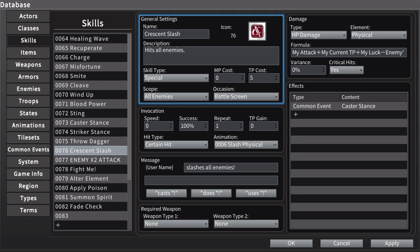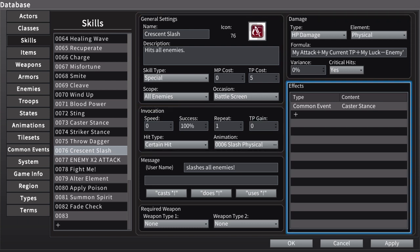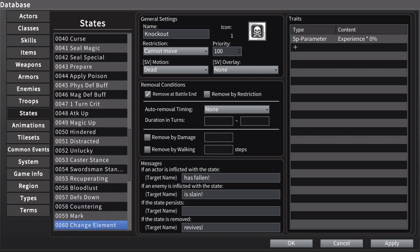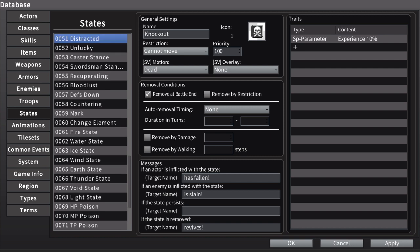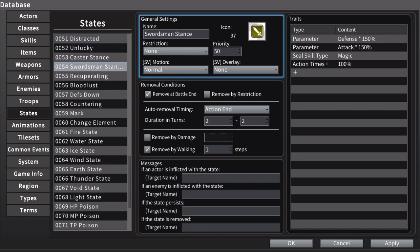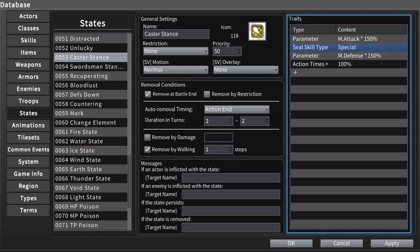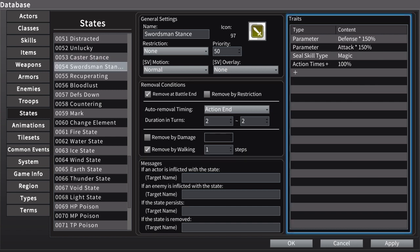For instance, if she does Crescent Slash, it creates common event 'Caster Stance,' which removes striker stance if she has it and then gives her caster stance. While she's in swordsman stance, you can't cast magic — it seals magic-type abilities. When you're in caster stance, you can't use specials. But you get a bonus to whatever stance you're in: caster stance gives bonus magic attack and bonus magic defense. And now I added in that she gets a bonus attack in both cases, so while she's in a stance she effectively attacks twice.